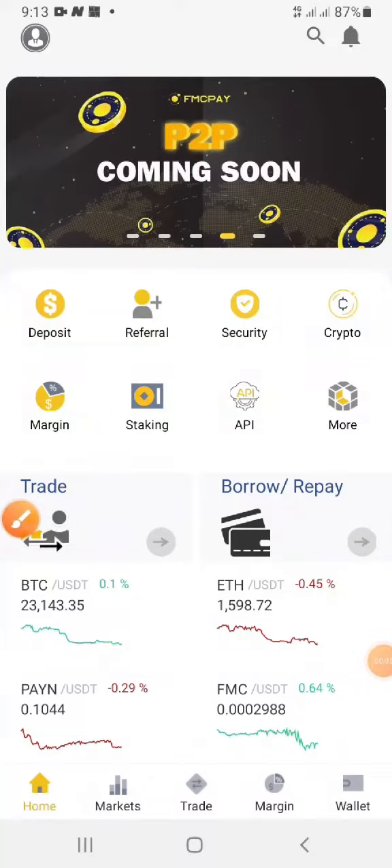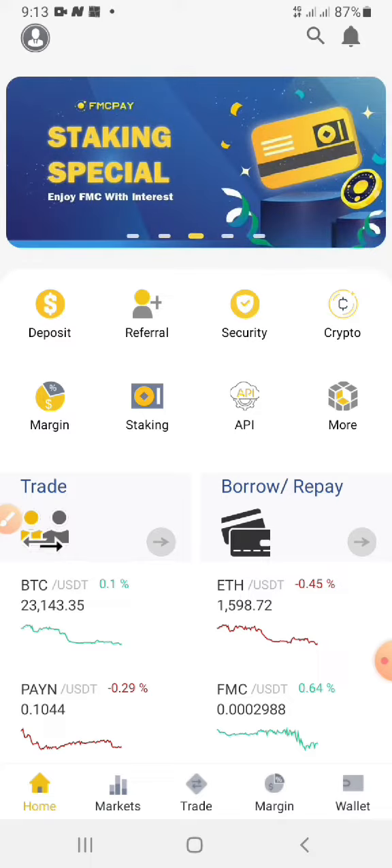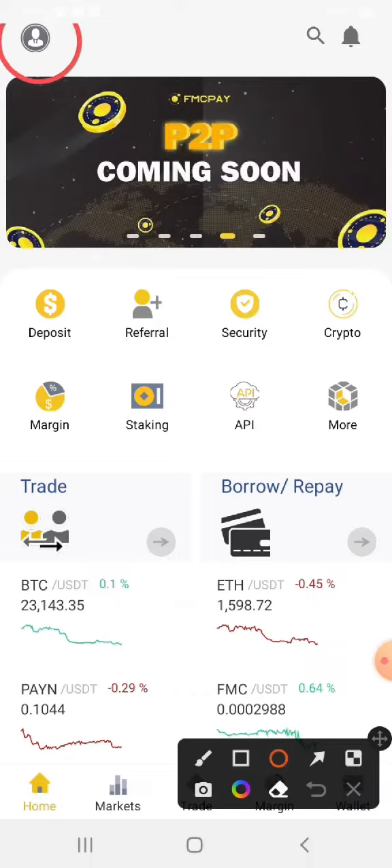For this FMCP, once you've registered online, you need to go to your Google Play Store or App Store and download the app. Once you download the app, you will see something like a profile.